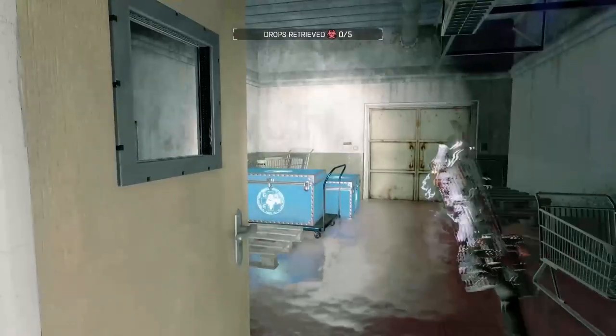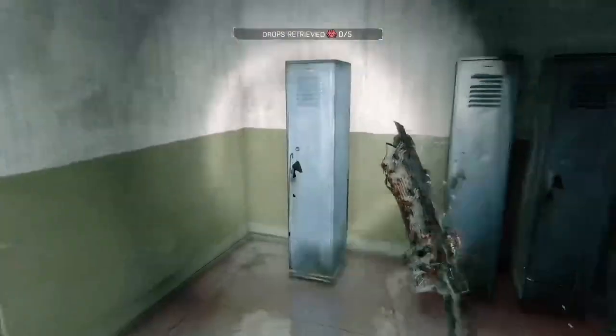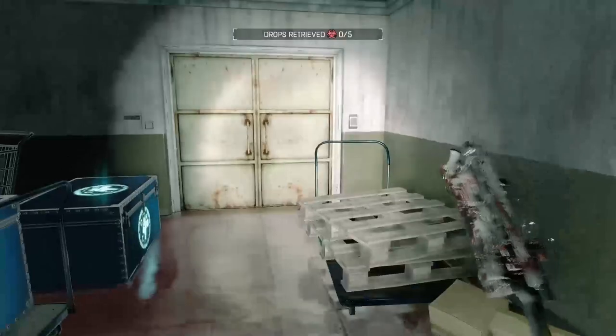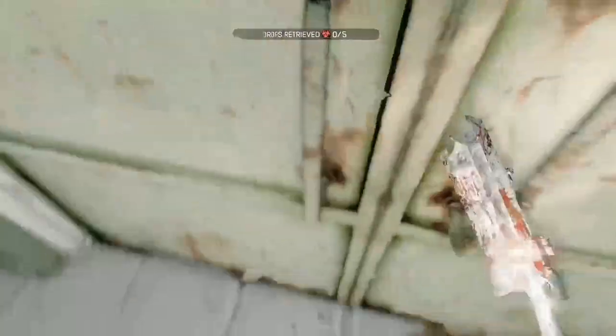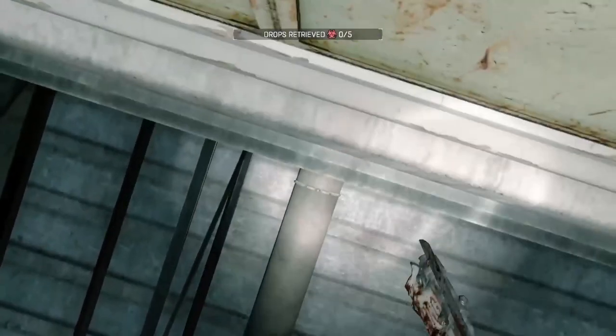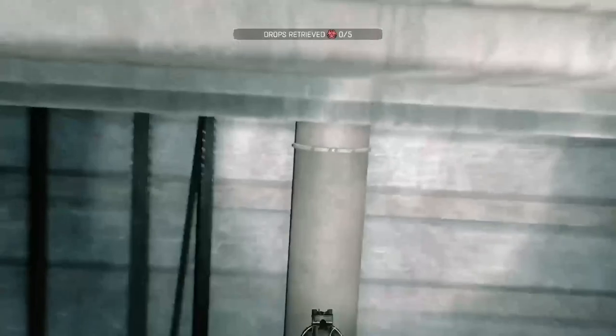Once you guys have murdered all of them and are now in this room, you can open everything if you want to. Once you're in, come to the door, stand directly in front of it, look up, and you're going to grapple to just about here.